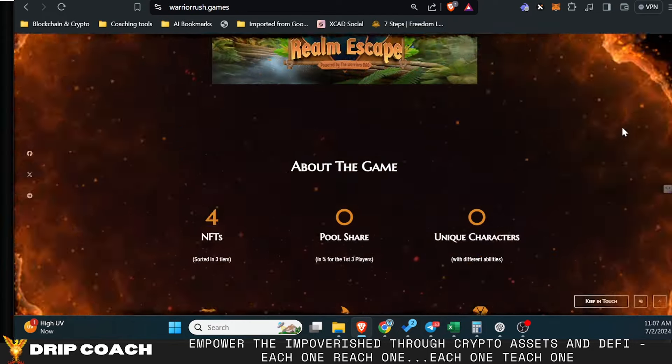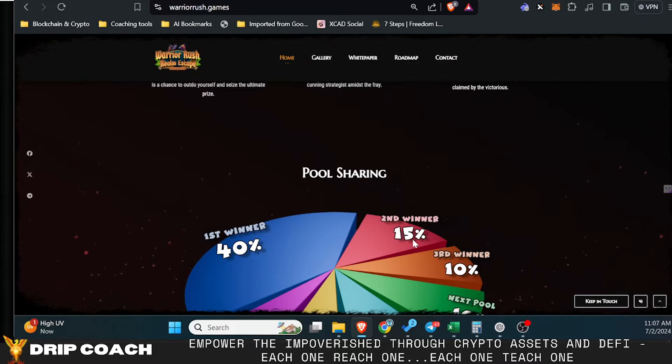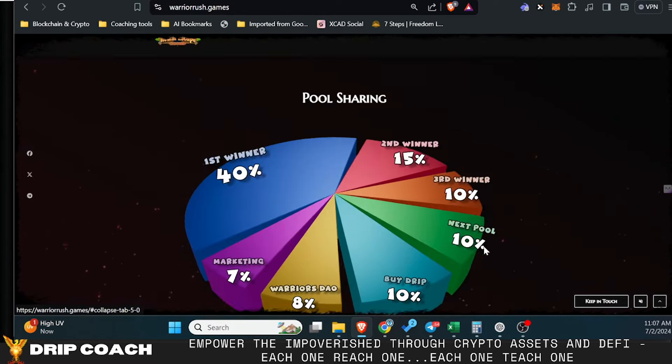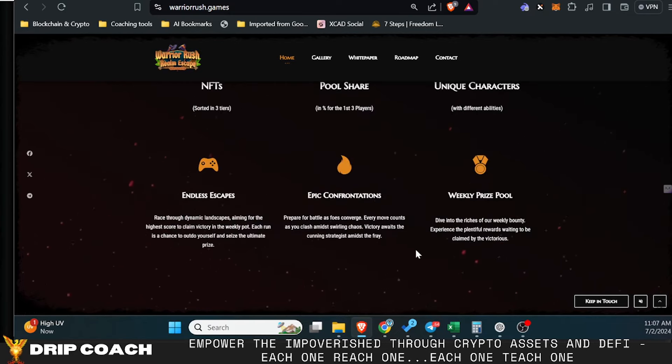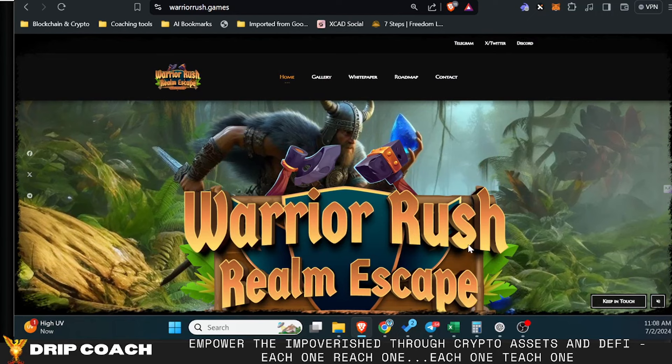Looking at the prize pool breakdown on the home page: first place gets 40%, second gets 15%, third gets 10% — I think on a weekly basis. So you have plenty of time to get on the leaderboard and win a weekly prize. Remember, you can only get on the leaderboard if you connect your wallet, and you'll also need to purchase Warrior Rush tokens because you'll need health potions to continue playing.